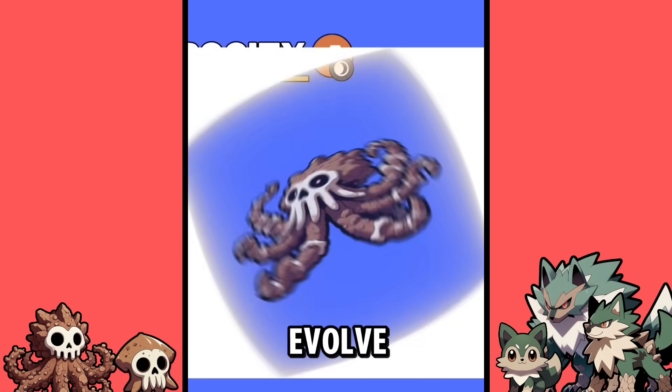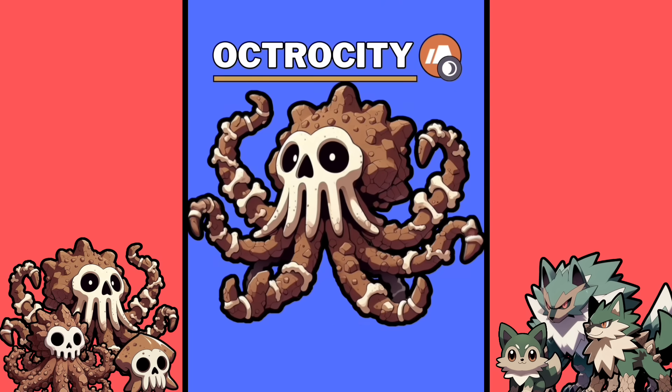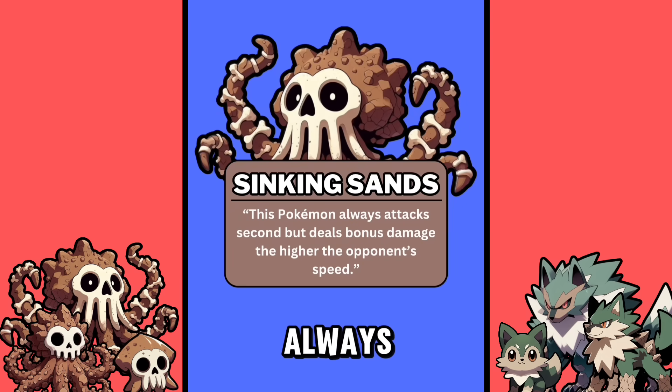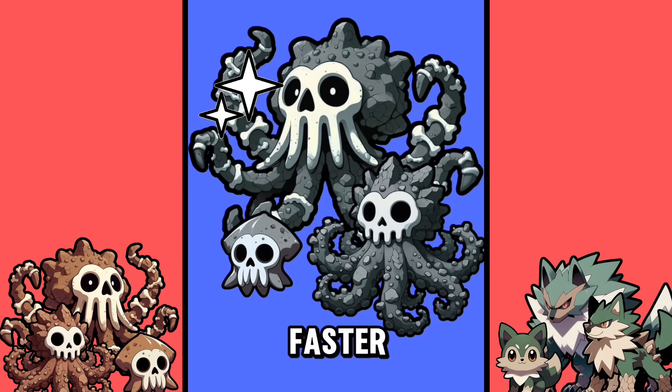At level 40, it would evolve into Octrocity, a desert monstrosity made from the bones of its prey. This Pokemon's signature ability makes it always attack second, but deal bonus damage the faster the opponent is — because the more you move in Quicksand, the faster you'll sink.